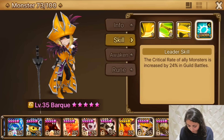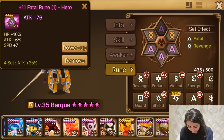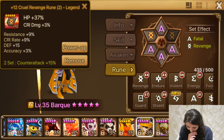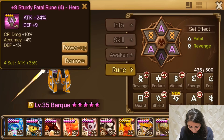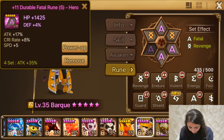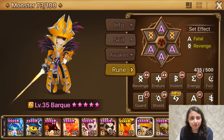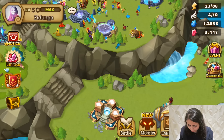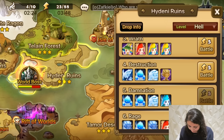What runes do I have on him? I have him on a Fatal Revenge set. That's a four-star HP on slot two — I don't know why I put HP there, maybe I didn't have any other Revenge runes at the time. Mine is mainly four and five star runes and most of them aren't even fully powered up, so let's just take a look at how much damage he does.